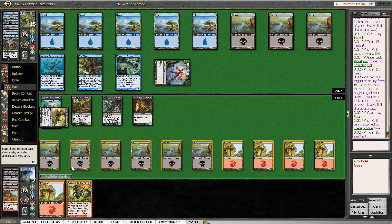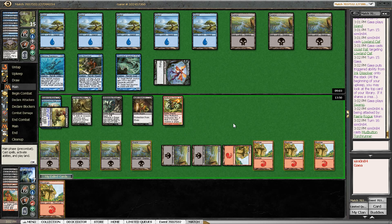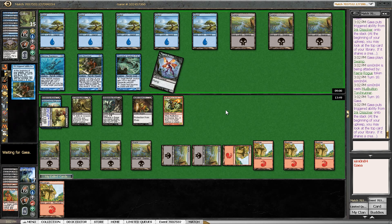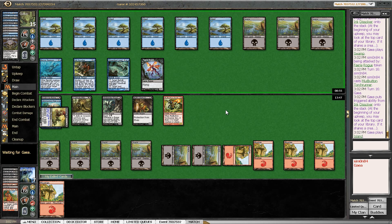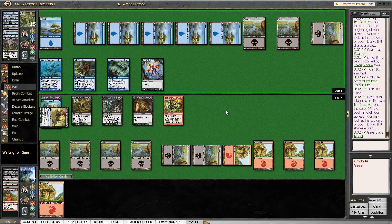This would have been amazing with the Oaf. It is very good on defense though — I'm not complaining about the Torch Runner. At some point if my opponent draws another Merfolk to tap something down then I might be in trouble, but currently I'm taking 1 in the air which is fine.